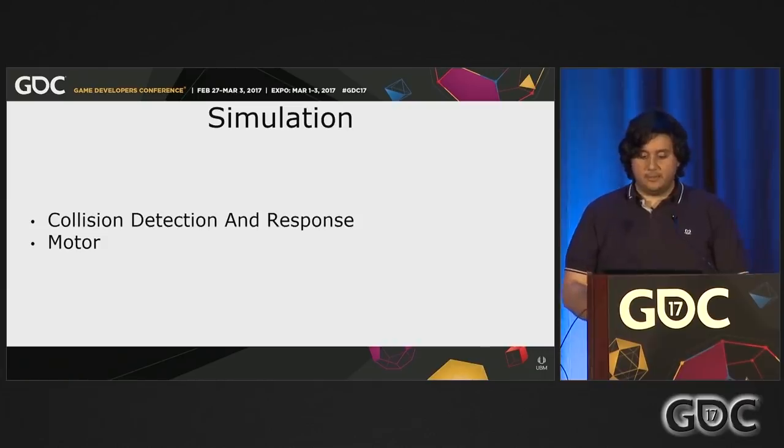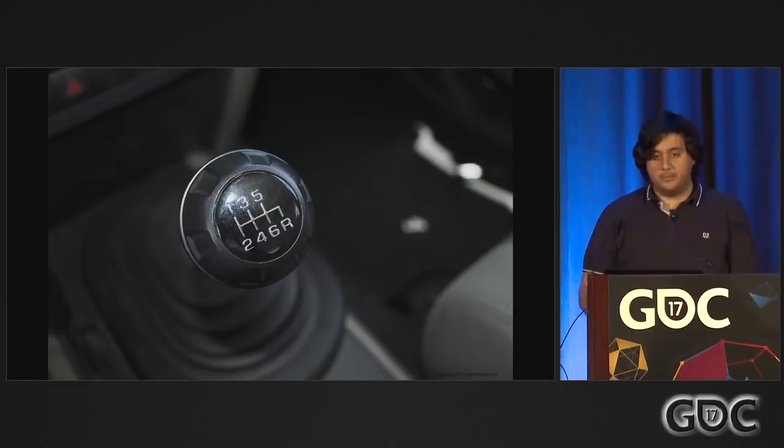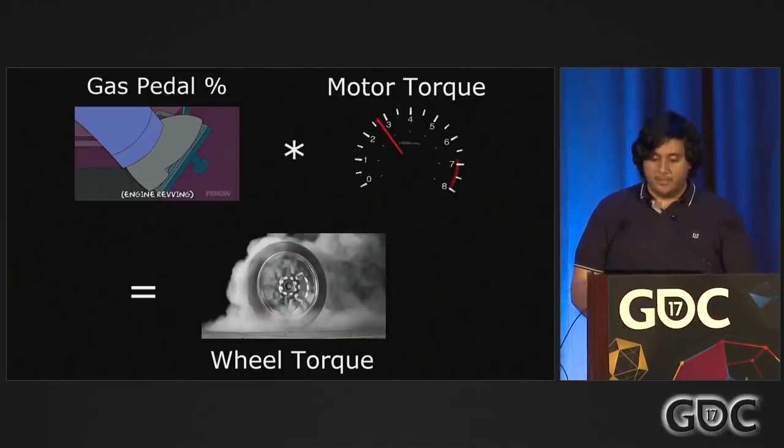Now that we have collision detection settled, let's talk about powering the beast with our motor simulation. We decided to go with a manual transmission — it ends up being a simpler simulation when you don't have to deal with the torque converter. Simulating a motor requires a differential equation because the speed at which you're traveling feeds back into the motor's power curve. We implement this by breaking the problem into two parts: the motor and the wheels. The torque curve is tuned by designers using XY coordinates based on the size of the space and how responsive they want the 4x4 to be. Power grows as the motor spins faster up to a peak power, at which point efficiency drops. The motor starts at a minimum idle RPM and how much gas pedal is pressed applies a similar percentage of torque at the current motor RPM.